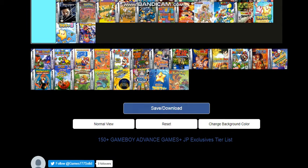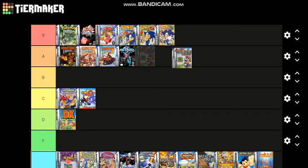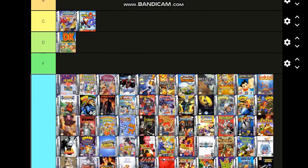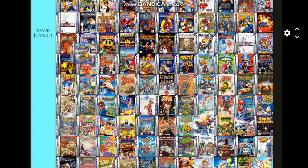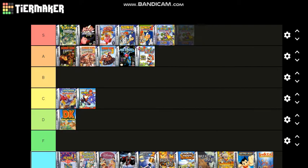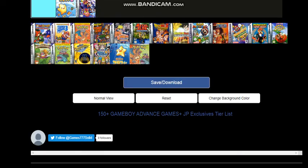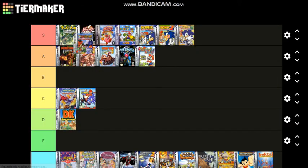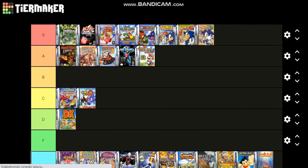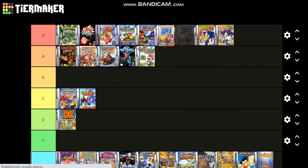Let's place the Super Mario Advance games. The first one is best out of Super Mario Bros. 2 — this one goes on A. Super Mario World, Super Mario Advance 2, goes on S tier — a great game, a great version. Super Mario Advance 3, Yoshi's Island, goes on S tier. I love this game; it was my first Game Boy Advance game. Super Mario Advance 4, Super Mario Bros. 3, goes on S tier.